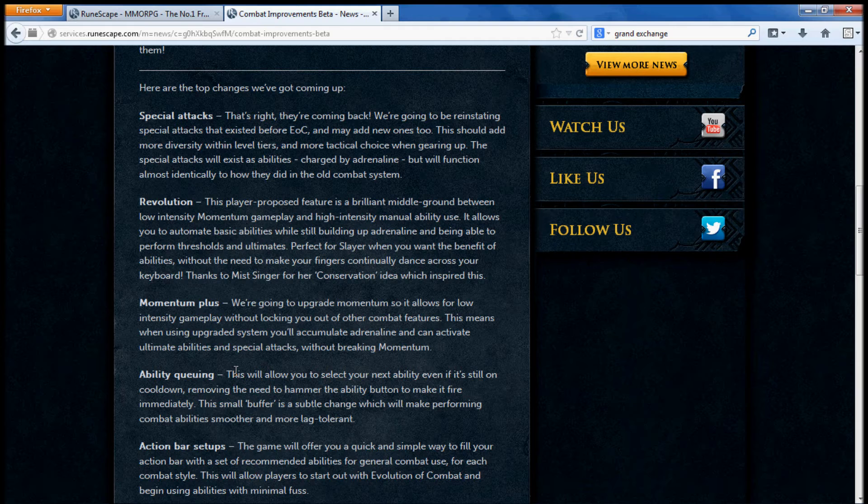Ability cooldowns — so when you're on cooldown, you know how it says 'not already, not already' and it gets kind of annoying. So what they're going to do here is they're going to make it glow. So when it's ready to hit and when the cooldown is done, it's going to hit.